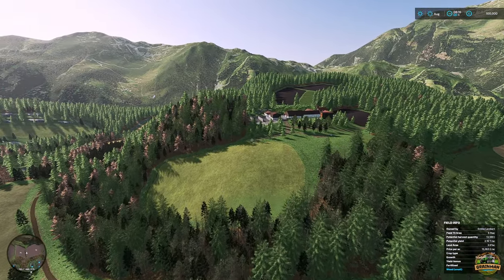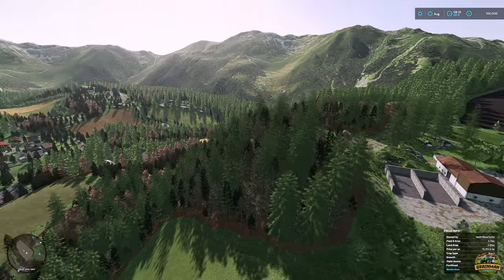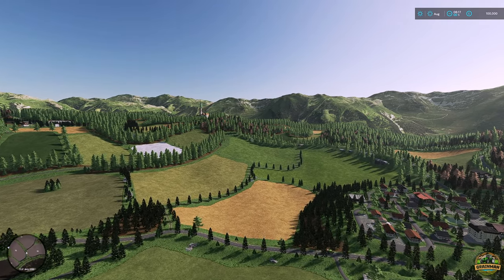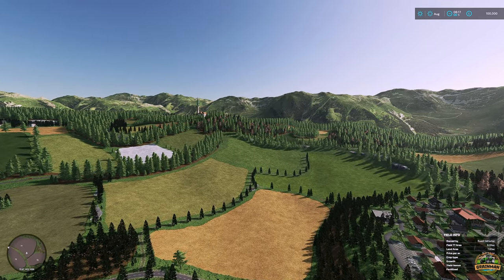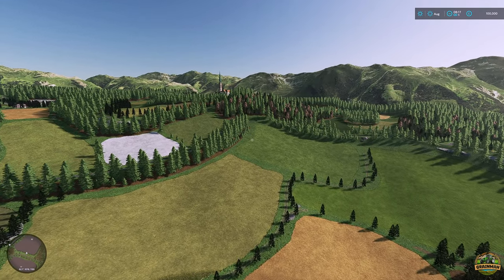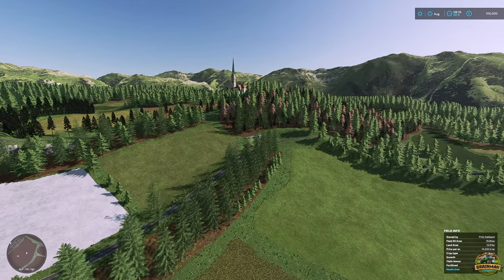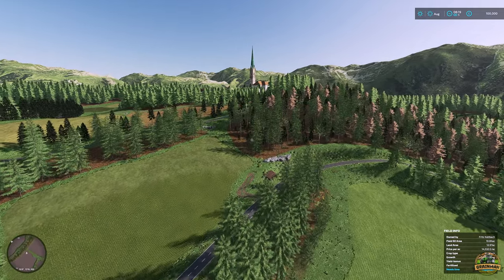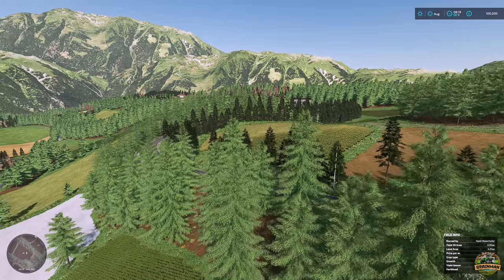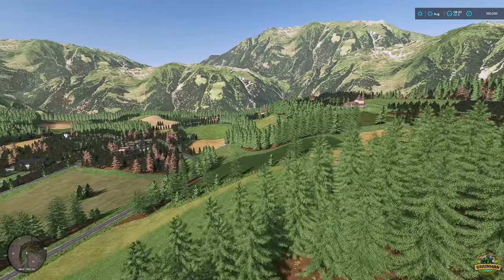On the map you'll find 85 fields, meadows, and forest areas ranging in size from large to small. You'll find a picturesque village in the mountains where agriculture is still practiced. There's a biogas plant, an inn, a supermarket, agricultural sale, a fish farm, a sawmill built as production and sales points, and many more. As a player you receive a starting farm with two fields and various vehicles and machines. Stables for horses, cows, pigs, and chickens are also on the farm, and you get water from the lake and rivers.